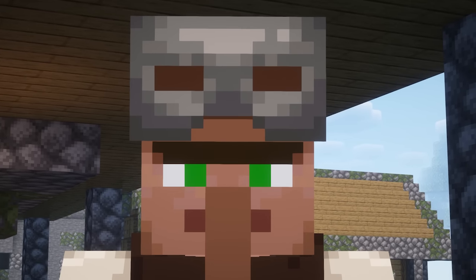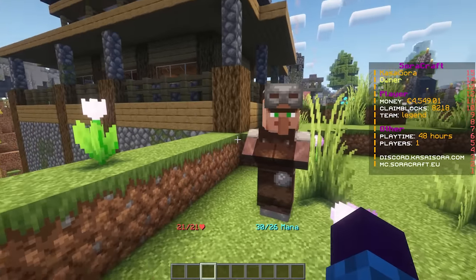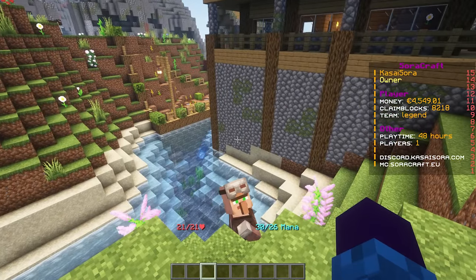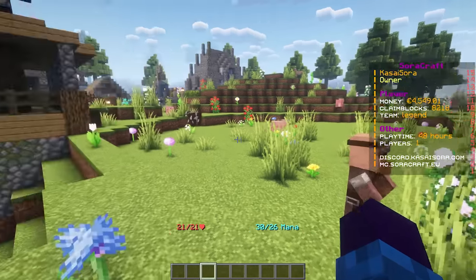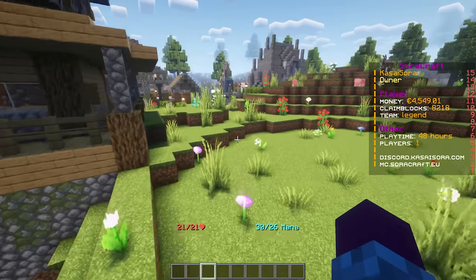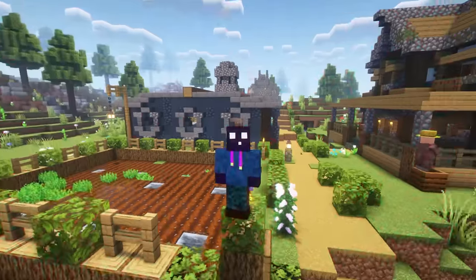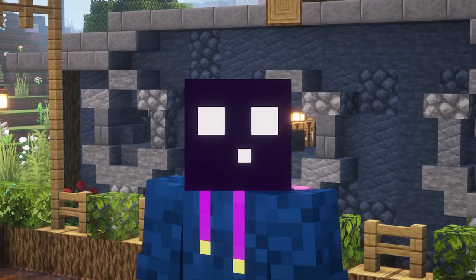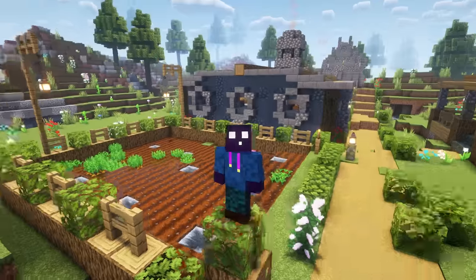The next plugin is Villager Overhaul, which nerfs villagers. Most players know that villagers can be extremely overpowered in trading — things like getting a mending book for one emerald — which can ruin a server's economy if you want players spending time gathering materials and gearing up. Villager Overhaul nerfs those crazy discounts. At the time of recording, Mojang is actually working on nerfing villagers themselves in 1.21 as an experimental feature, so this plugin might not be necessary in the future. But for now it's cool and highly recommended.